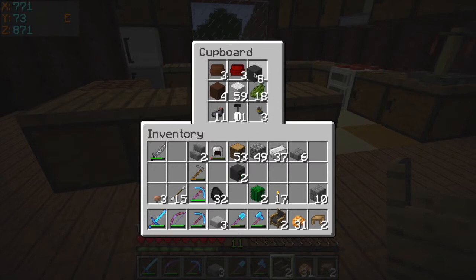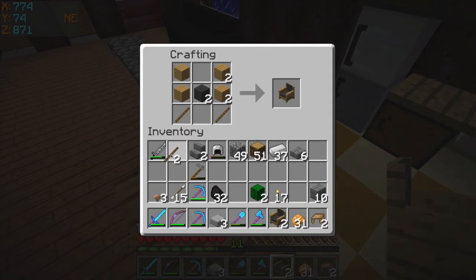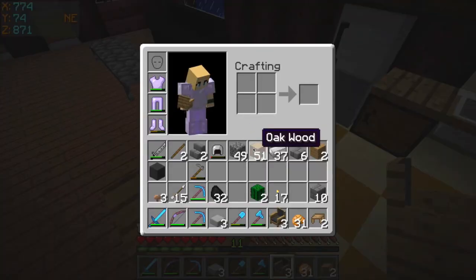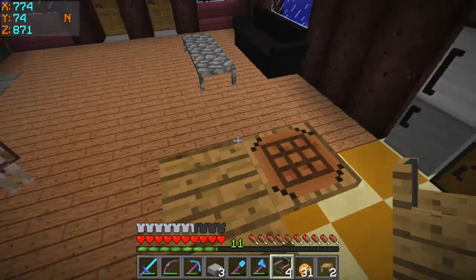Is that gray wool? Yeah. I need gray wool to make the other chairs. You need sticks and planks and the wool. Oh, I don't have enough. That is sad. I got four chairs.